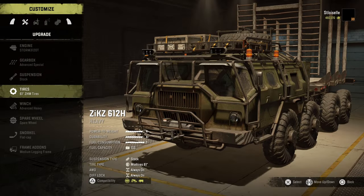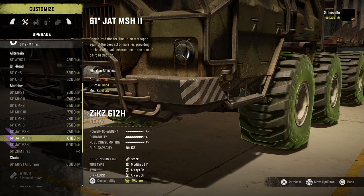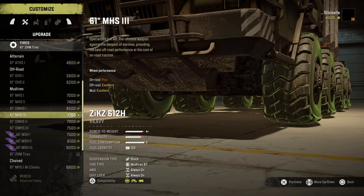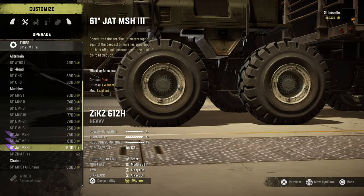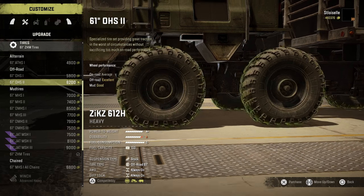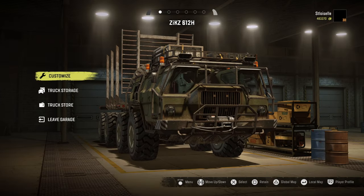One more thing I wanted to do — I wanted to see about the wheels. Which ones were they? I want to say it was these ones. Yeah, we're going to go with these ones. These are nice and wide. I don't really know if you get more ground clearance — doesn't really appear to be. And they're all 61-inch tires. Let's go with these ones here and hopefully we made a good decision.